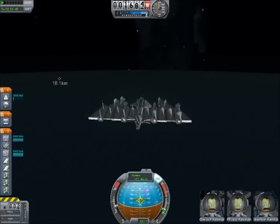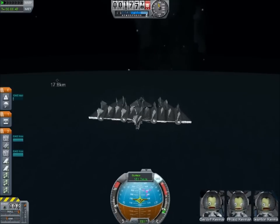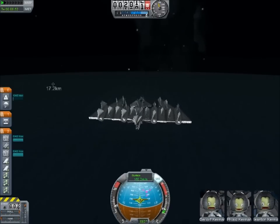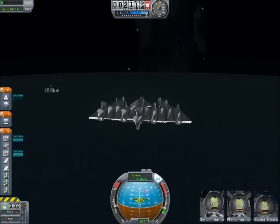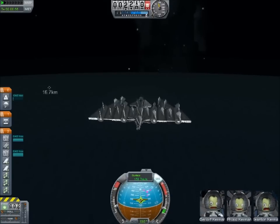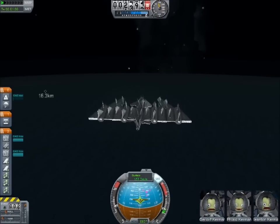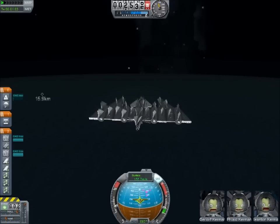The only problem is it's very difficult to land, because the wings will keep wanting to correct for position, which means if you get low enough they'll still keep trying to accelerate your sheer speed. Unless you turn off the SAS module, you'll end up hitting the water at like 200 meters per second, which pretty much guarantees a death.